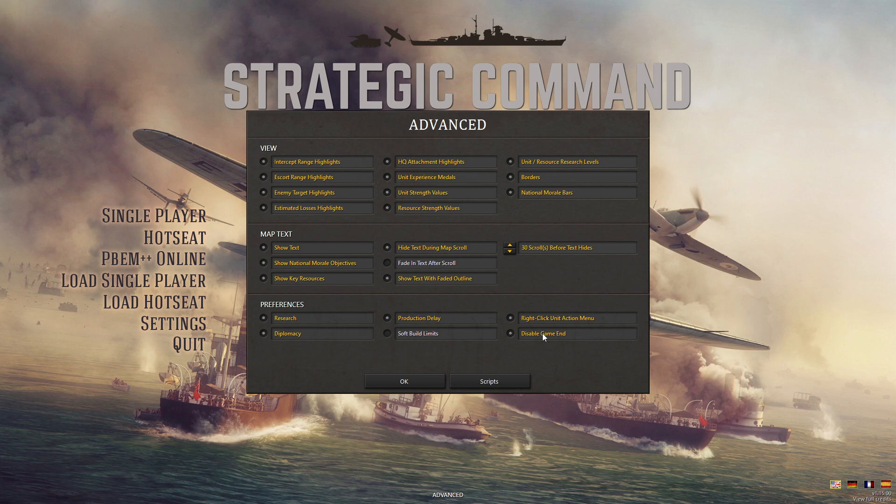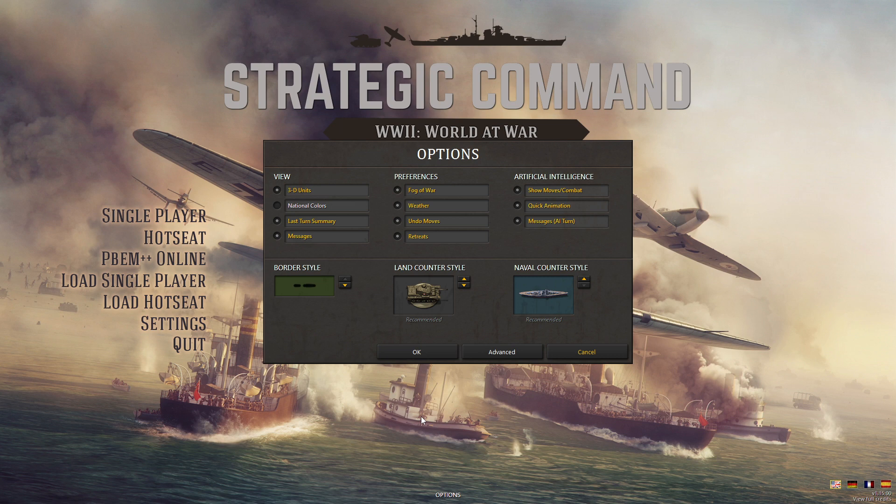I want to test playing until one side gets a decisive victory, because I feel like that would work really well in a PvP. You can also choose to play a limited number of nations instead of an entire side by assigning AI to control some nations. Since you can't really do that in multiplayer, we're just going to play the whole side. So with that, let's hit OK and get our game started.